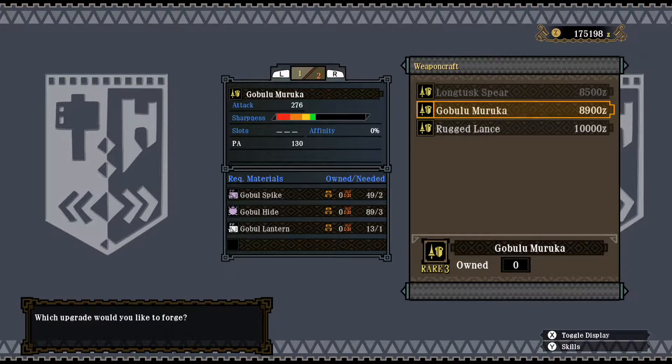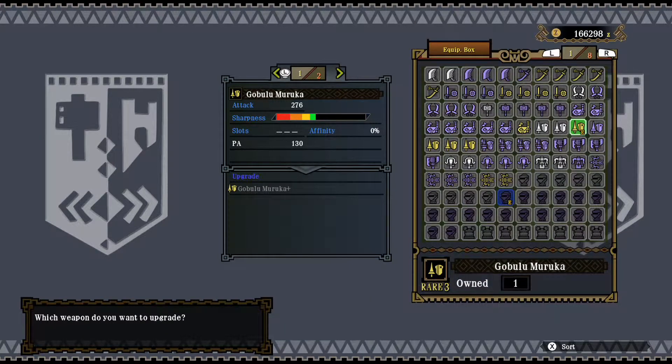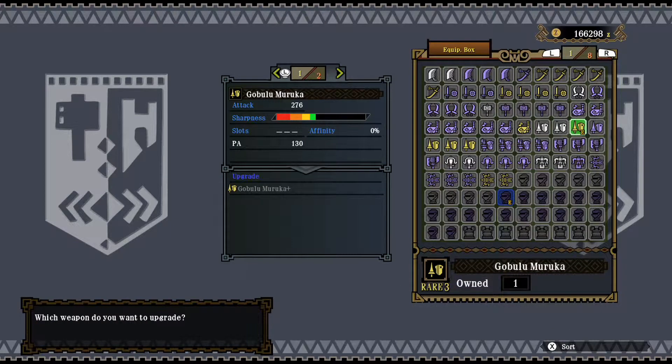This is a separate weapon, and this is the reason why I'm wearing the Banabra arm set. Could upgrade this further — I'd need Baryoth and Gigginox parts, and more. Will I get any of those with all the hunts I'm going to do? The other option is a nice raw attack compared to other weapons. It's 299, which is the highest of all the lances — the only trade-off is with the Knight Lance.